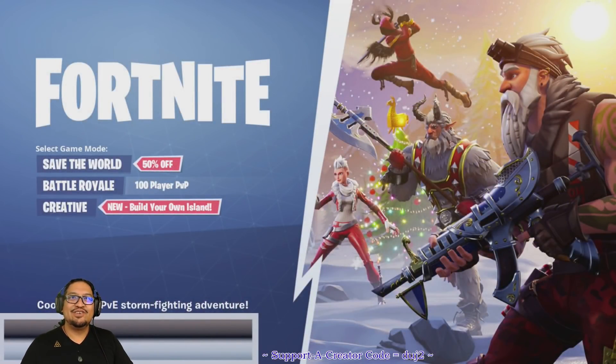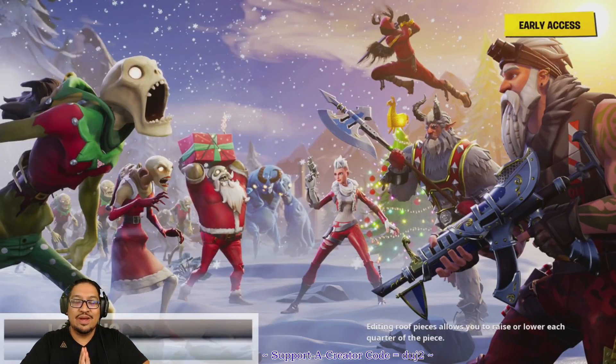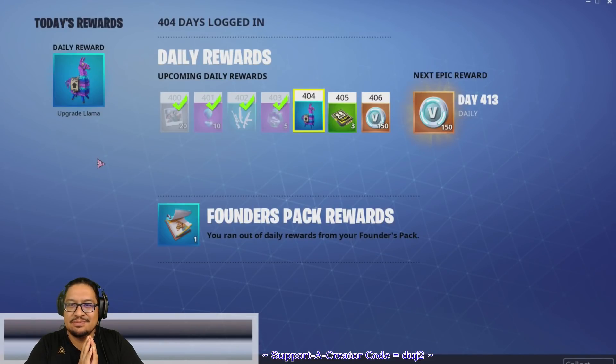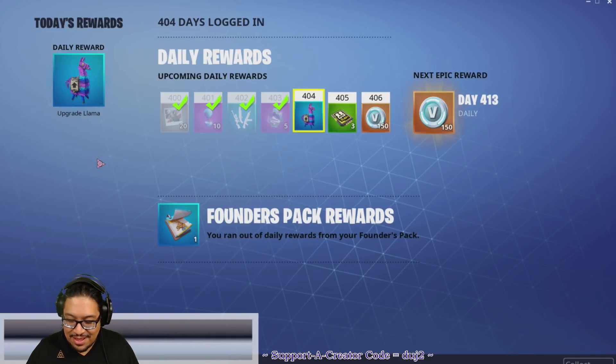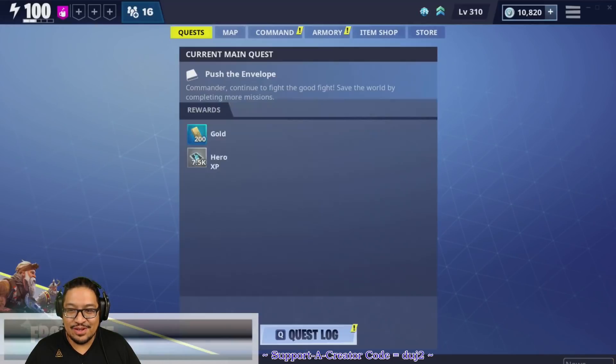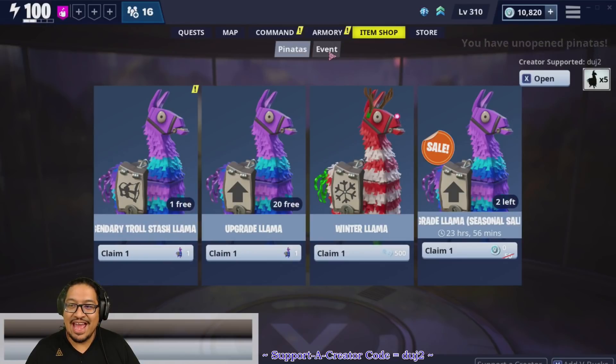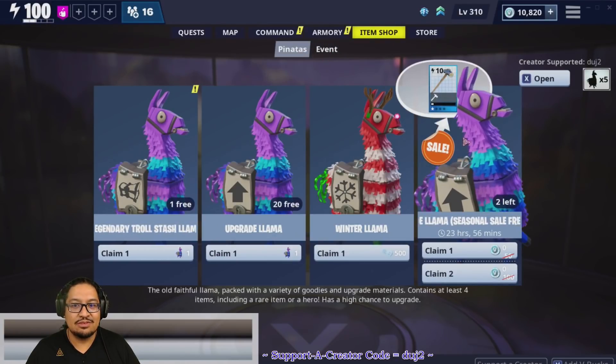Hey guys, duj2 here. Welcome back to Fortnite Save the World. It is Wednesday at 7 PM Eastern, 6 PM Central, 5 PM Mountain, which means it is time for the weekly reset. We're gonna jump right into the item shop and take a look. We've got a couple of free llamas we're gonna open those up.